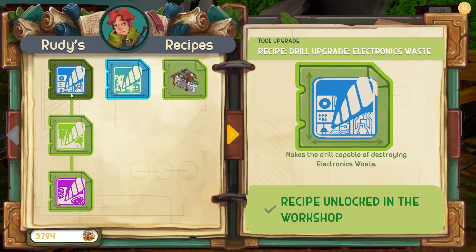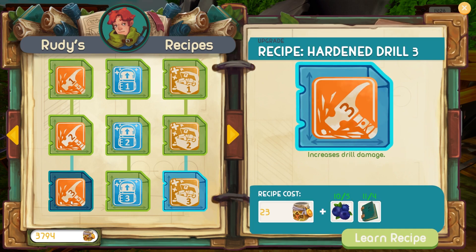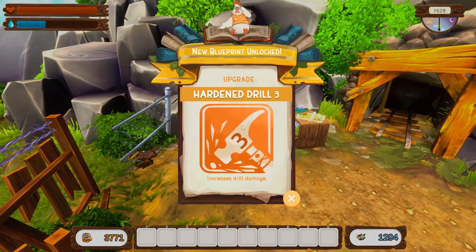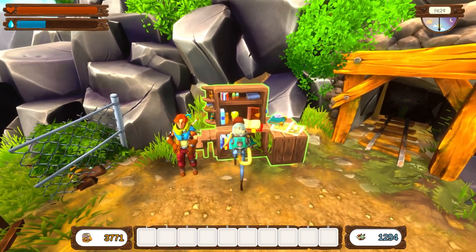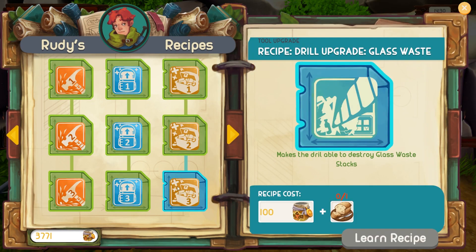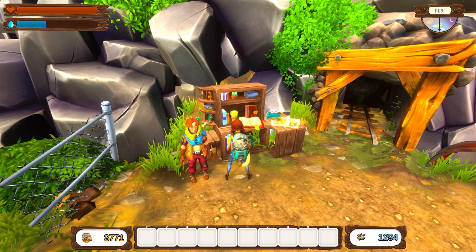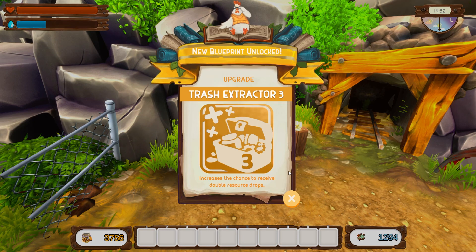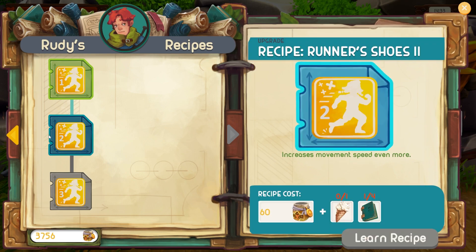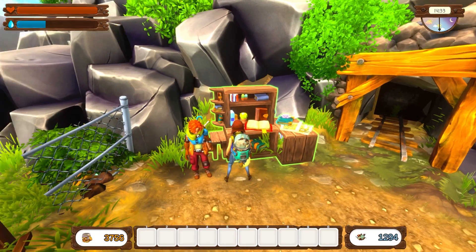We've done all of the drill ones. I need bread for that one. I need blueberries for the hardened drill upgrade, which will help me with clearing out stuff - means I'll be able to clear things quicker. There's also the Trash Extractor Three which requires duck eggs. I need some more books as well - ice cream and bread.